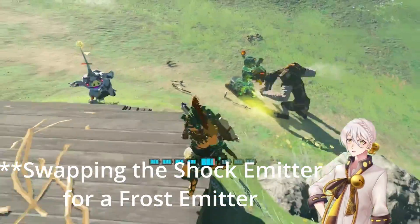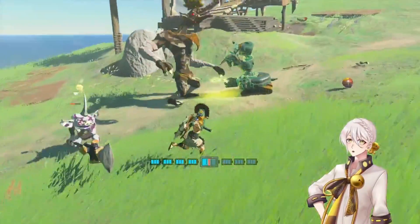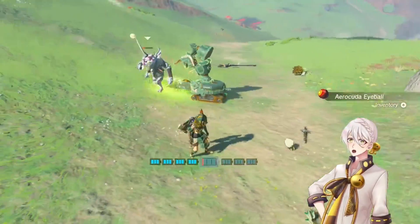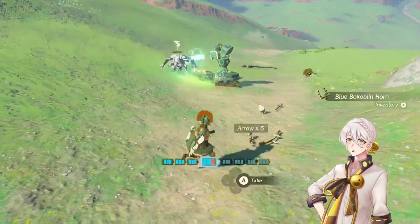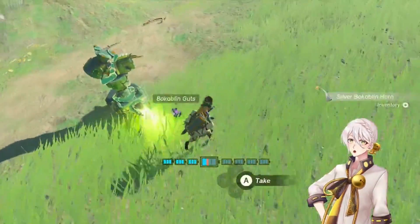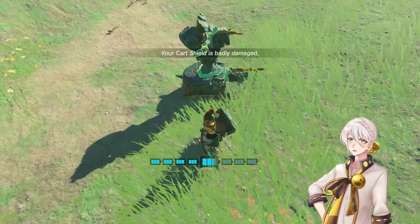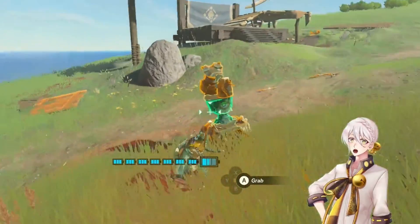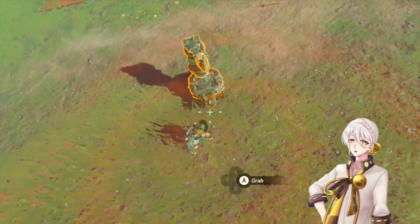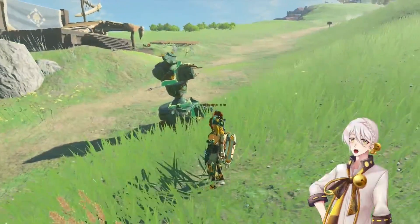I feel like a frost emitter at the front might be more effective than a shock emitter, honestly — we'll test that out with the next build. I also want to see how we can improve by making more than one drone. If you've seen my previous video, I think it would be more interesting to make a little squad of drones we could deploy all at once. The build limit is 21 or 22, so realistically we can get four drones with the same setup.